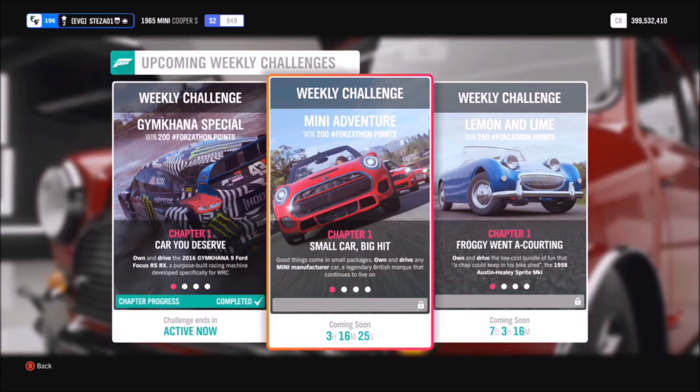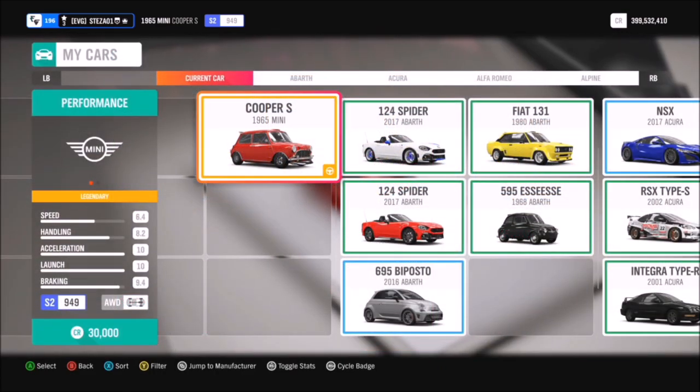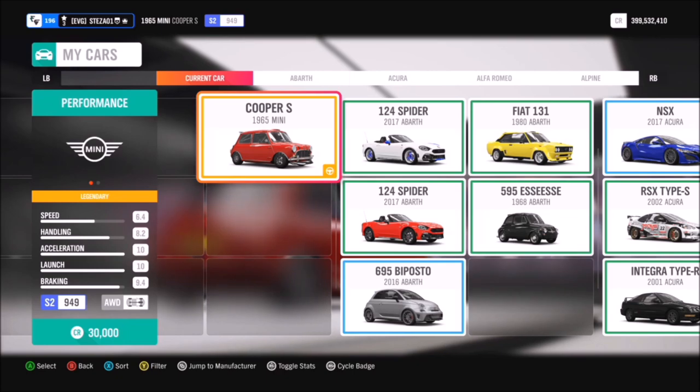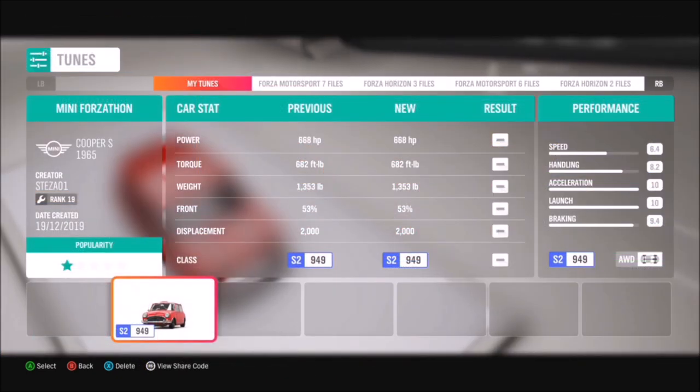There are quite a few Minis to pick from, but the one I went for is the 1965 Mini Cooper S. Everyone should have this or have access to it — it's a barn find. If you don't have one, you can pick one up in the auction house or use another Mini of your choice. I've also created a tune for it called Mini Forzathon and the share code is 931538485, available for all of you to use.